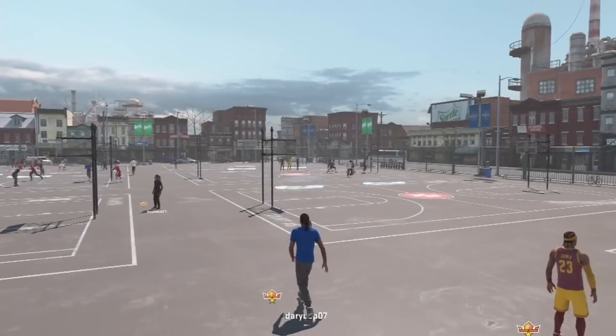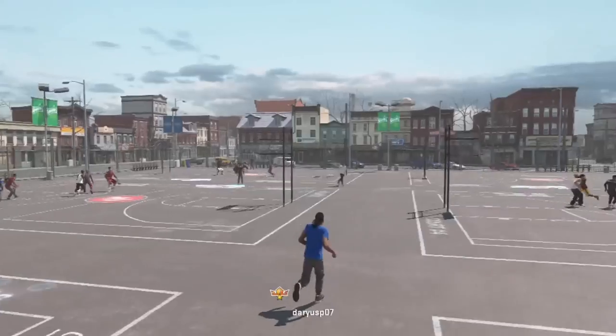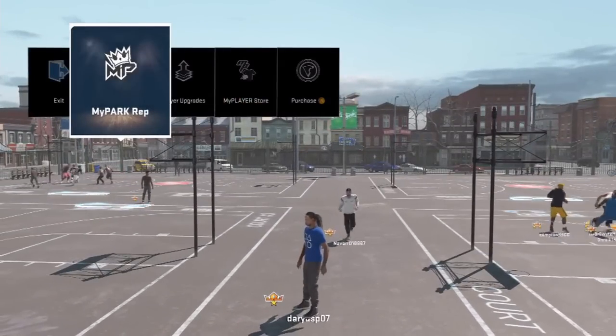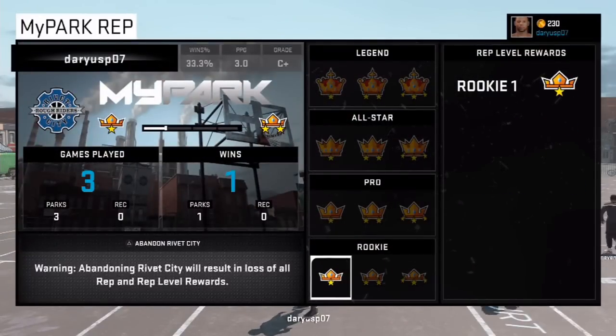If you want to change parts of my career, maybe you picked the wrong park, or maybe your friends picked another park. All you gotta do is go to your MyPark rep, press the start button, go to MyPark rep, and then press triangle or Y.